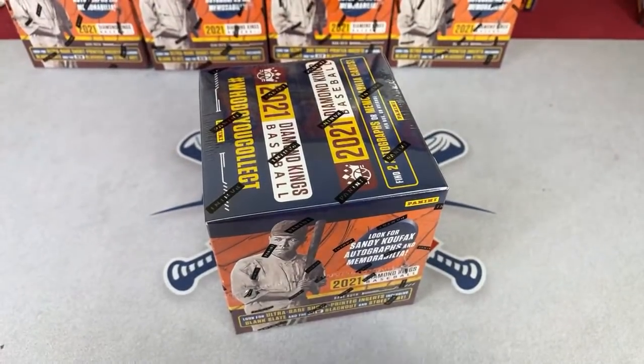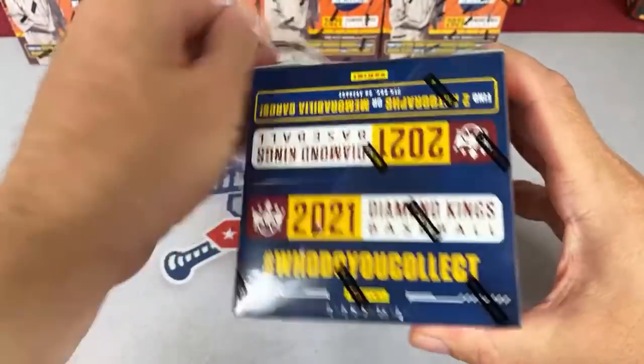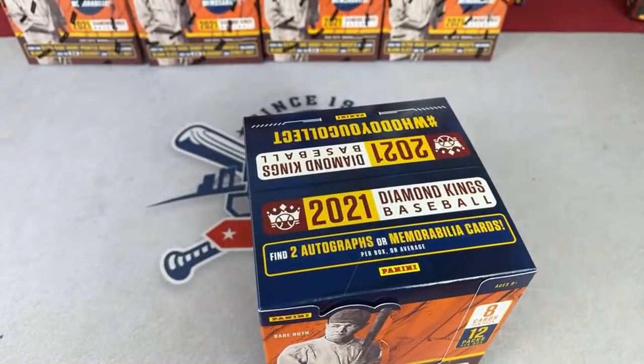This is a grand total of 24 boxes, all hobby boxes. Let's get ripping — 12 packs per box, and there will be one autograph and one relic per box. Hoping that the autos are pretty good.